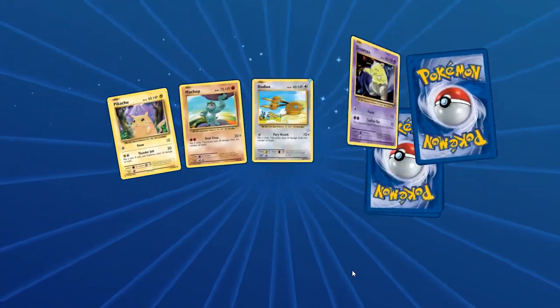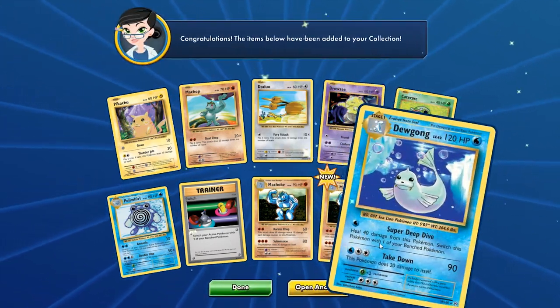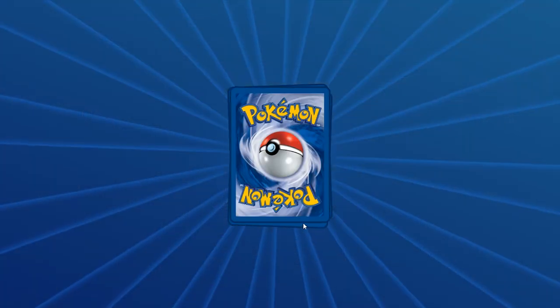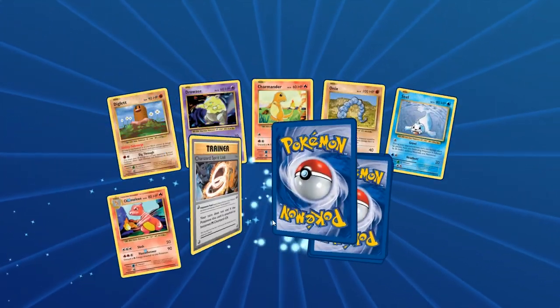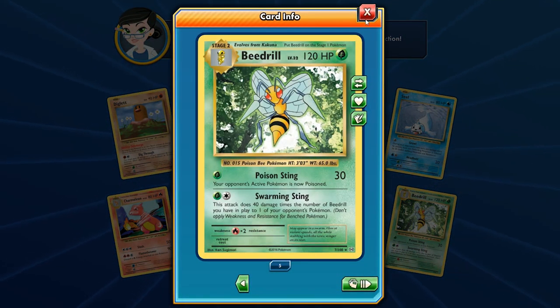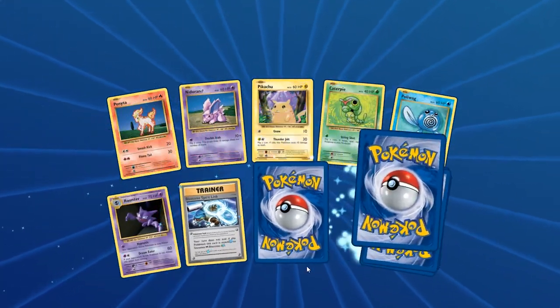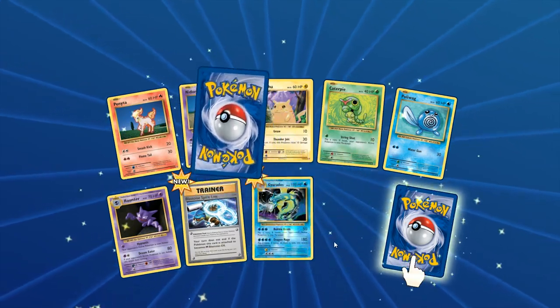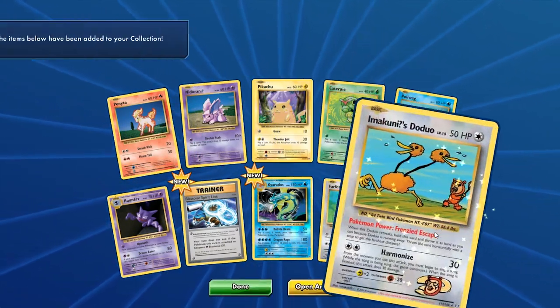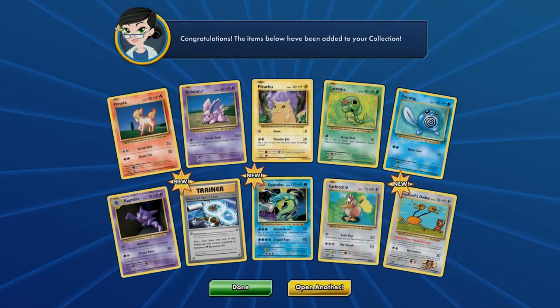We have 64 packs left — we've already gone through 23 minutes and I'm not even halfway, are you kidding me? Two Machokes back-to-back, a Dewgong, I'm gonna have to speed this up a little. Usually I try to get 100 packs done within half an hour. So many Beedrills — are you kidding me? Now we're getting a nice little swarm of hornets: five Beedrills so far. Three rares in this one — Geodude, Farfetch'd, and a secret rare!